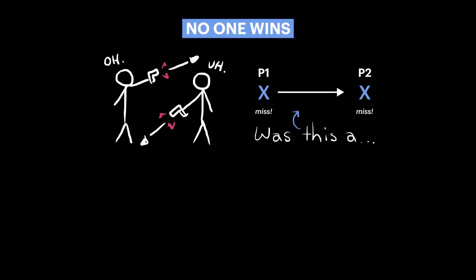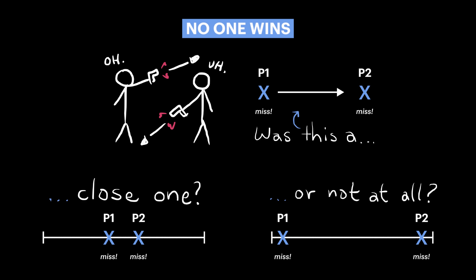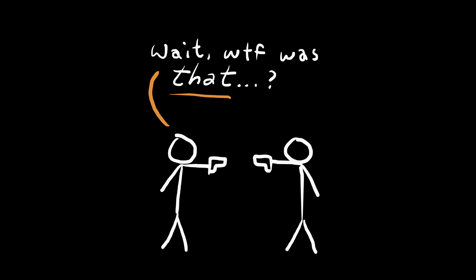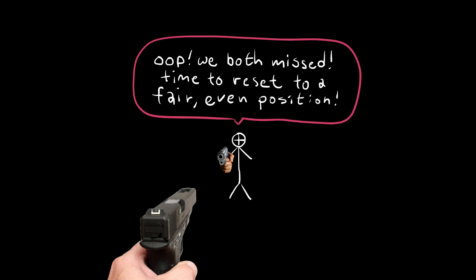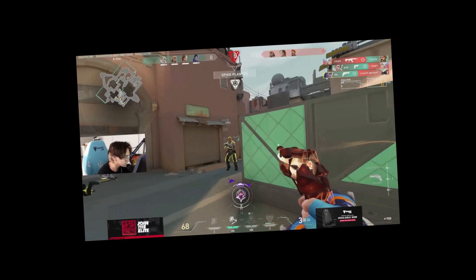But in the case where both players missed their initial shots, we have no way of knowing how long each shot took or where it landed. Before, we dealt with this by simply resetting the fight. But that's quite unrealistic — in an actual aim duel, you and your opponent don't snap back into place upon missing and try again. You pick up where you left off and keep shooting. So let's try to solve this problem one more time, only this time around, we'll aim for realism, and in order to do that, we're going to make a simulation.